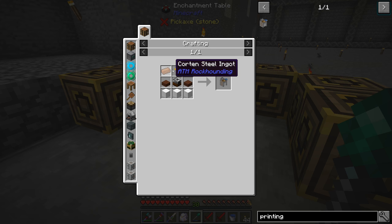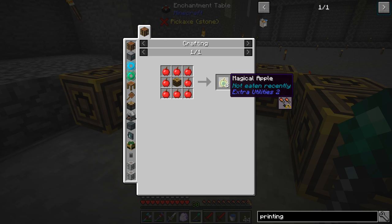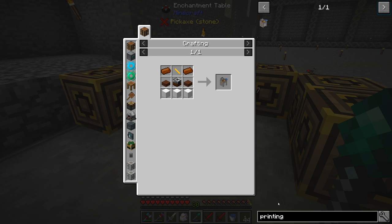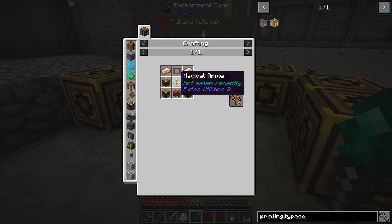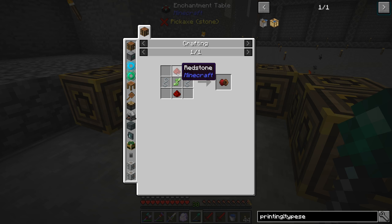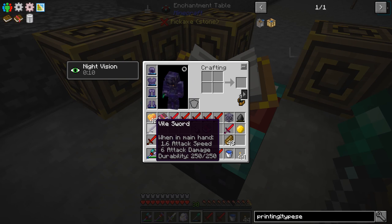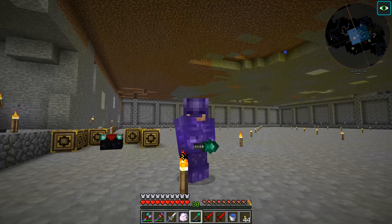We have a printing press we can use to copy enchantments and combine them — that'll make things pretty easy. I'm not sure if I'll be able to do it today though. We can also make magical apples with magical wood and apples around it — that's kind of cool. The printing press also needs a typesetting table and a magical apple, which requires a redstone wire coil from aluminum wire — so that's something we'll look at next time. For now we have Soul Stealer 4, which we could put on the vile sword along with Mending.